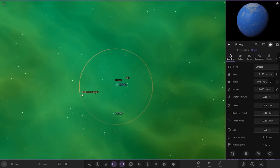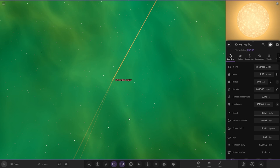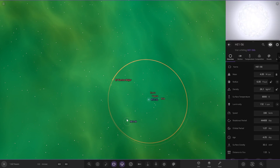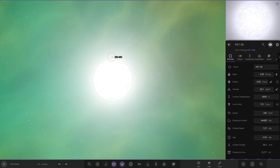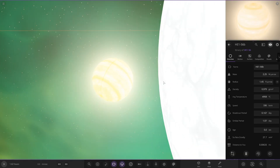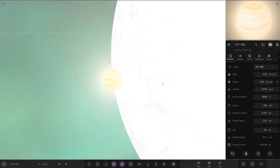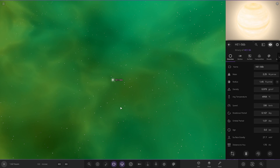Next up we've got KY Keto's Majore. That's all alone — it's a very large star, 9 AU. That's huge. Another star over here that's also got one object around it as well.